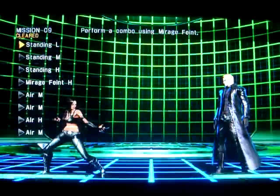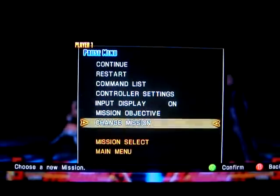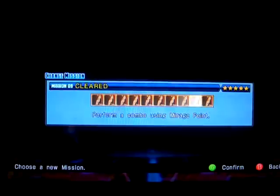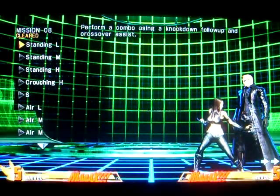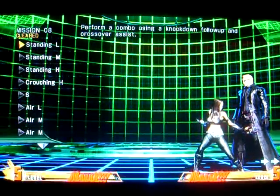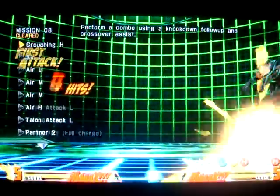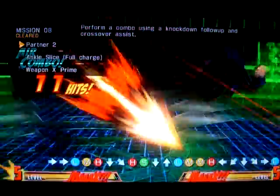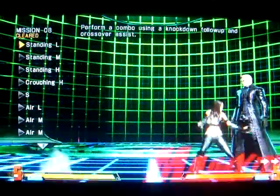I know it's probably not as helpful, but there isn't really much you can say other than make sure you're mid-screen and that you get the timing for the Assist down. A way to time the Assist is that as soon as Wesker bounces off the ground, you want to press the Assist button then. Once Wesker bounces off the floor, that's really the ideal time for pressing the Assist.